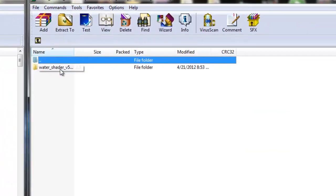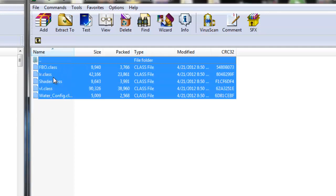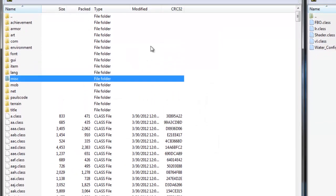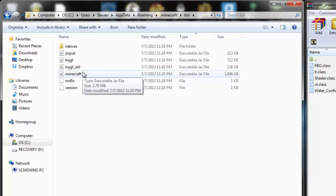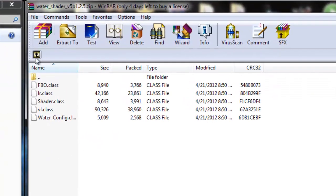Open up the water shader zip and move it aside. Go into the folder that says water shaders. We'll be messing with the shaders folder later. Go into the minecraft folder inside the zip, select all the files, drag them all into the minecraft.jar and replace. You are done with the minecraft.jar side, so go ahead and exit that off.